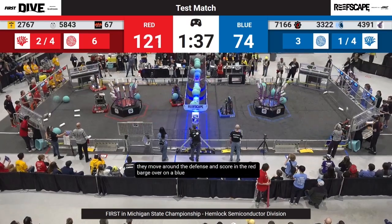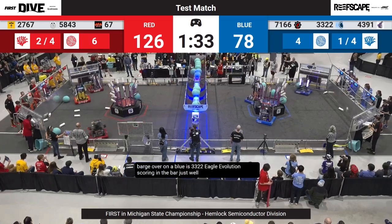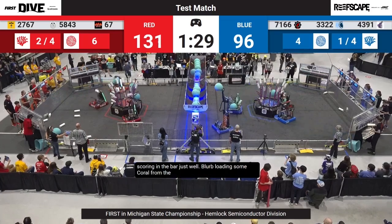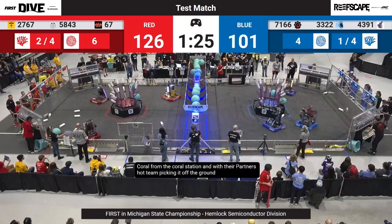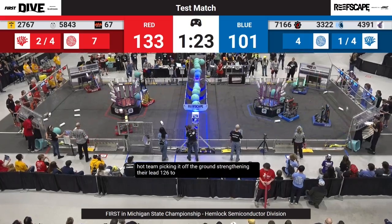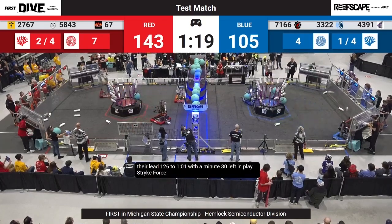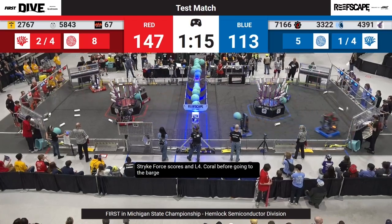Over on the blue, 33-22 Eagle Evolution scoring in the barge as well. Flurb loading some coral from the Coral Station, with their partners Hot Team picking it off the ground, strengthening their lead 126 to 101 with a minute 30 left in play. Strike Force scores an L4 Coral before going to the barge and scoring for their alliance.